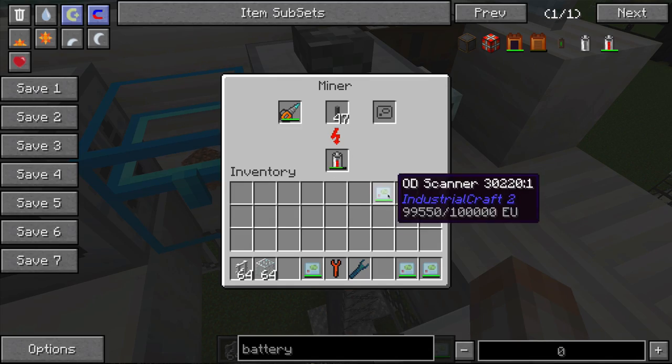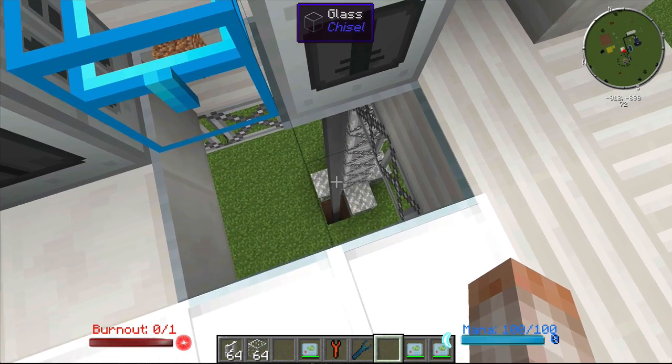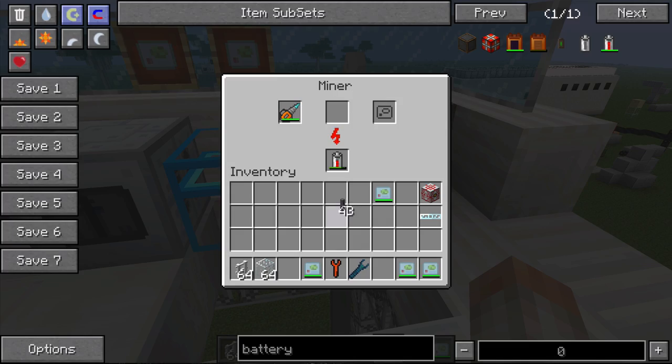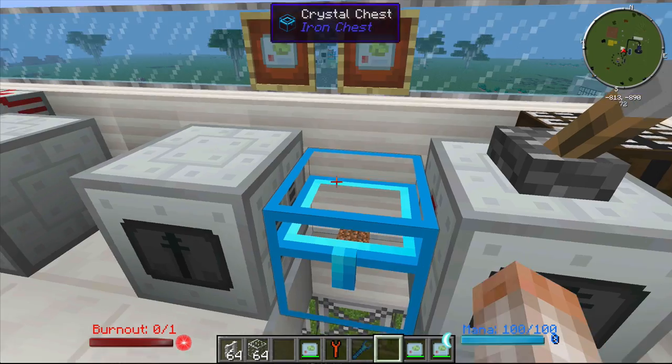If you put an OD or OV scanner inside the miner you'd still see a single hole, but it would behave differently. I'll show how it behaves with those scanners when we have some ore, since there's no ore in this world.